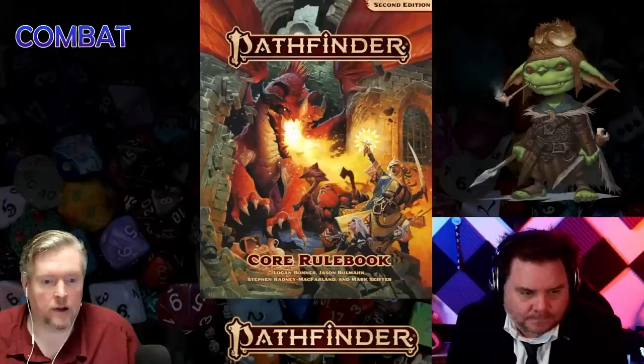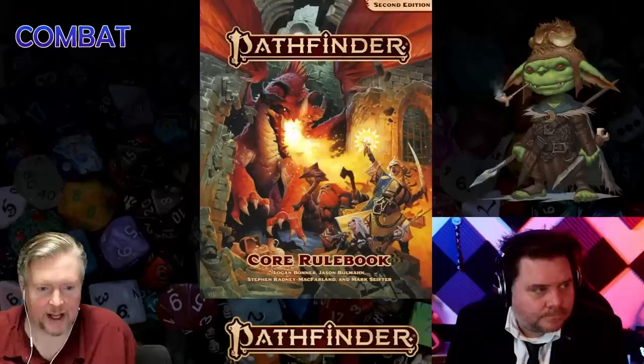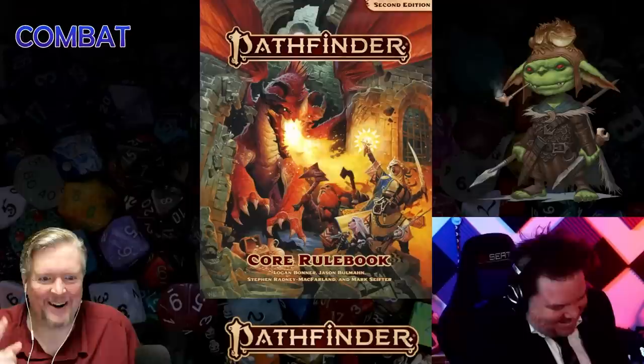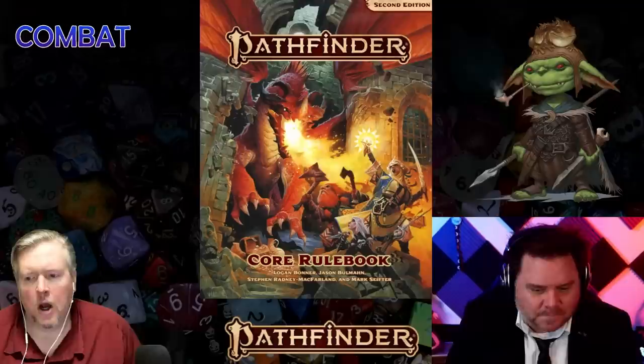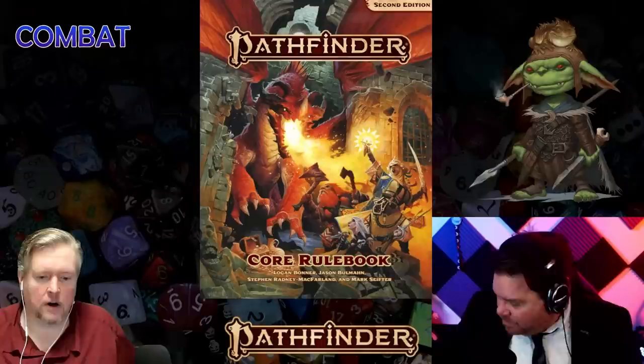For example, if you're tracking a wolf through the woods using survival and you suddenly realize those tracks are seconds old, you could roll survival for initiative. Or if you're climbing a tower and people start shooting crossbows at you, you might roll athletics for initiative. Any skill can be rolled for initiative if it makes sense — it's the GM's call.